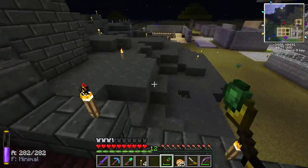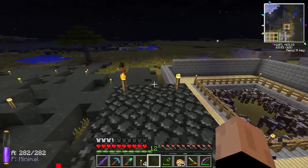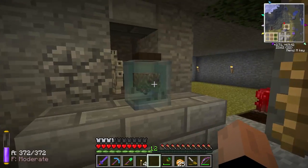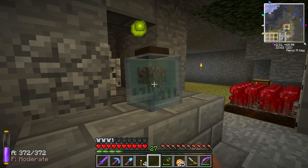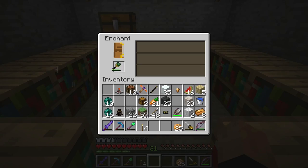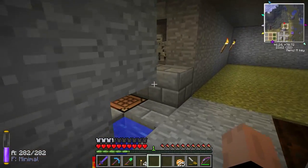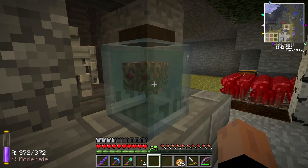So we're going to enchant this. We got Frugal — I don't know what that does — Potency, and Treasure. Treasure 3 is what we wanted the most, so that worked out just fine. I was hoping to get Self-Repair, but not getting that is not that big a deal. We can always make more, and I've got plenty of experience here.